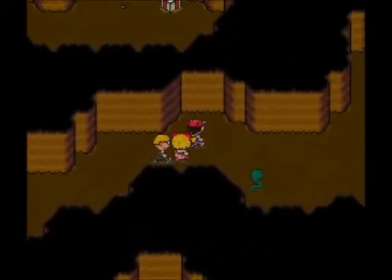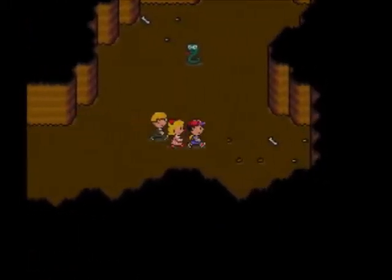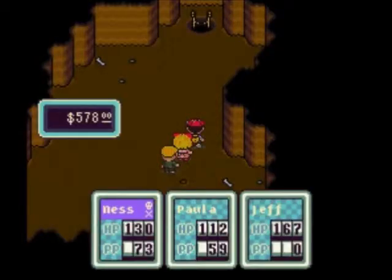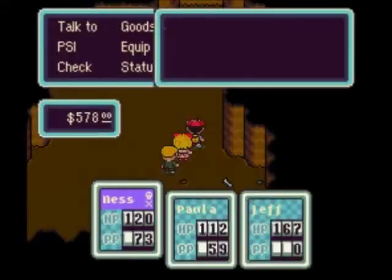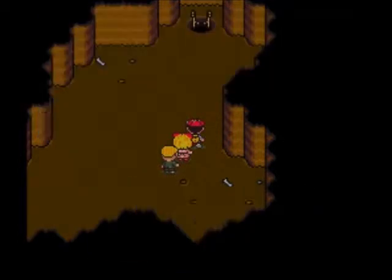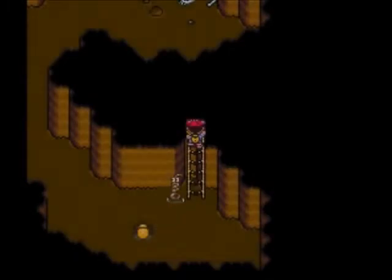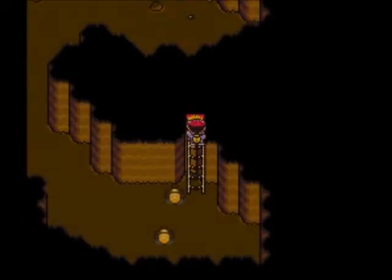You can get an exit mouse right there, and I suggest you do. Eventually I'm going to need to leave this place to heal or whatever — it's very helpful to have an exit mouse, especially with all the poisoning you're going to get and how much PP you're going to be using to heal. And this is not looking good — they're going to ambush me as soon as I get off that ladder.